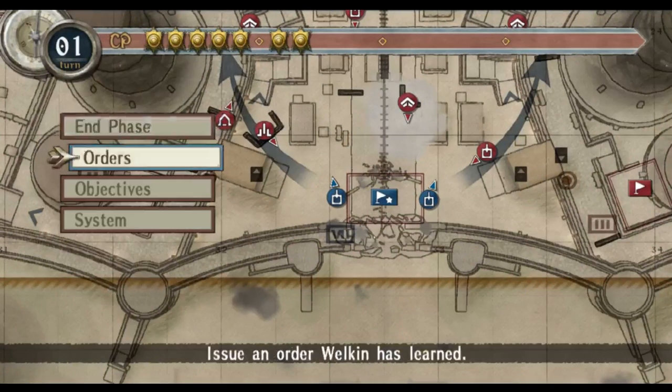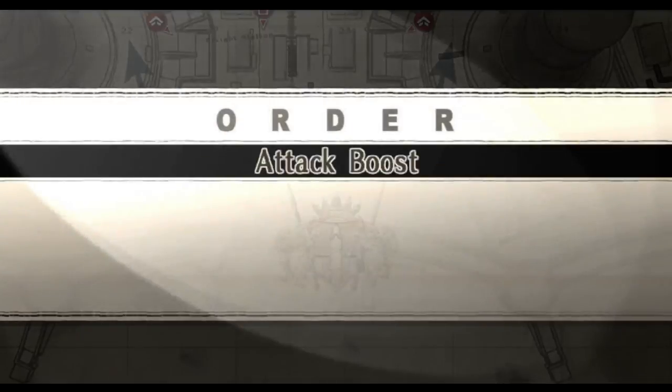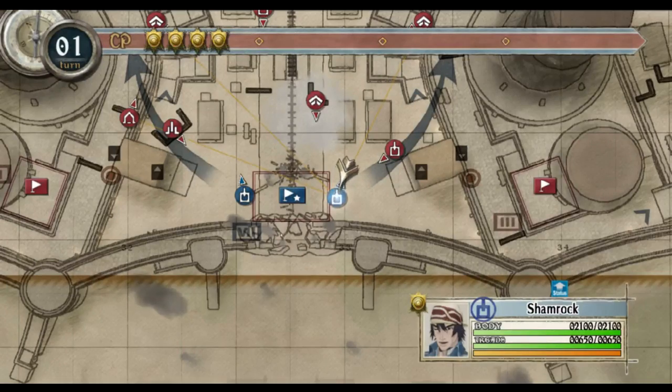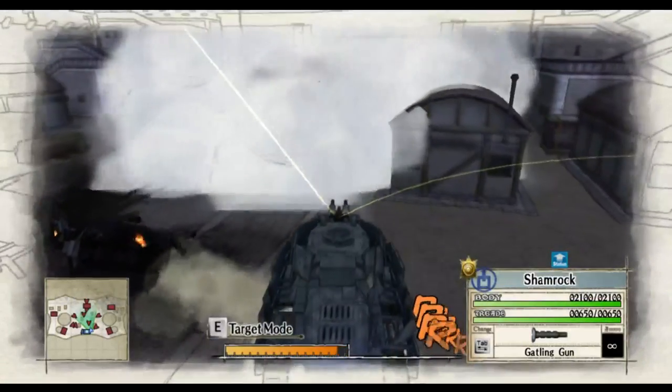Then end your action. Now open up the menu, go to orders, and use attack boost on the Shamrock. Your Shamrock should now have attack boost and a machine gun equipped — you can see the Gatling Gun.